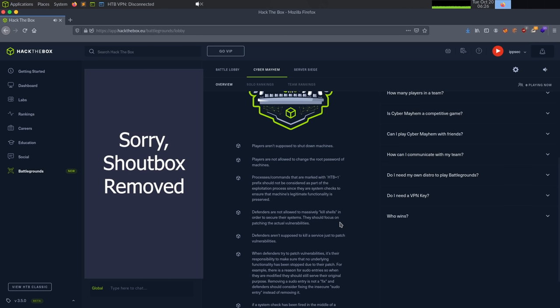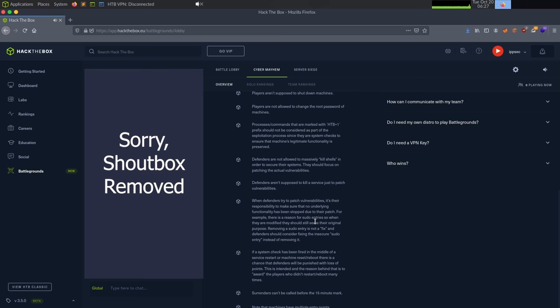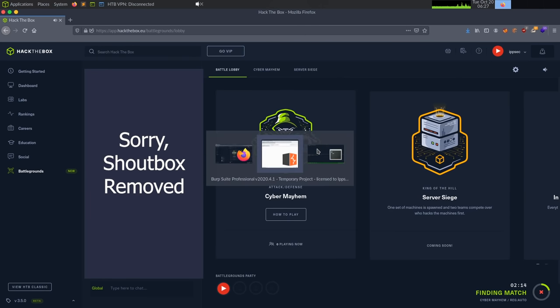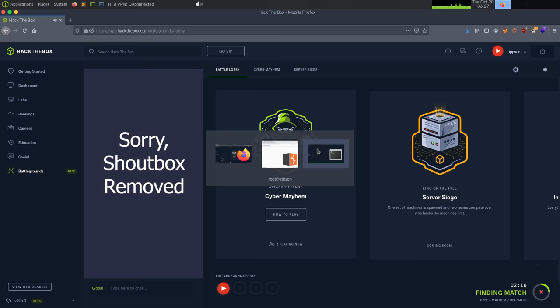So what that means is if you see a vulnerable website, don't just go and kill Apache. Instead, go through the source code and try to put the patch in. Maybe you'll go through a PHP app, see it's using eval, and switch that to file_get_contents. There are a bunch of other rules — definitely go read them while you're in the queue. But more so while we wait, I'm going to go through my general workflow.